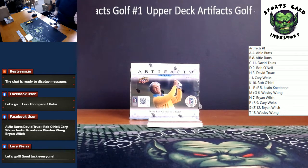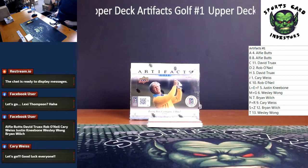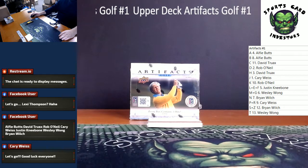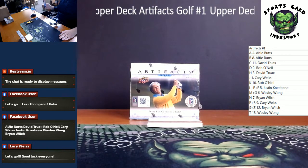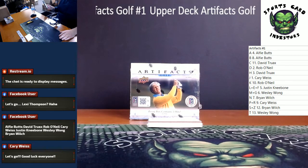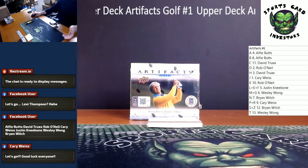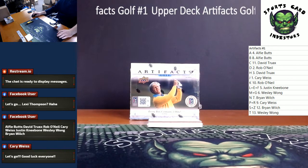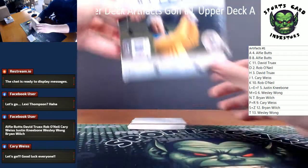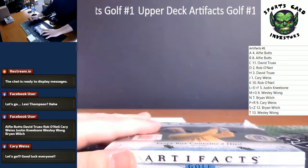What's going on everybody — we've got 2020-21 Upper Deck Artifacts golf, one box random letter break. Just so we know how this works: it is by first name, first letter. So if it's Tiger Woods it's going to T, if it's Justin Thomas it's going to J, etc. This is number one, guys — good luck. This stuff is pretty crazy.